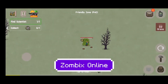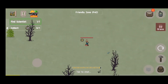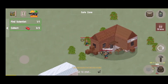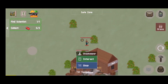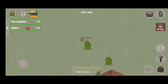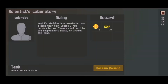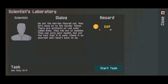The first one is Zombix Online. This Android game sees you thrown in the midst of a zombie apocalypse and you will need to do everything to survive. Gather resources for survival and craft various equipment to prepare for the worst. Build various facilities in your campsite to help you survive. You will need to make friends if you want to survive, complete various quests for valuable items and experience, and you can also trade with other survivors.